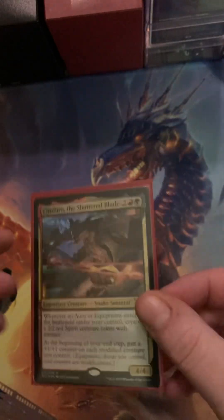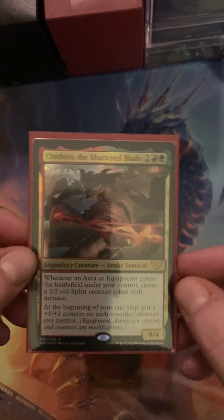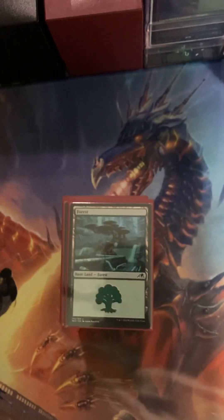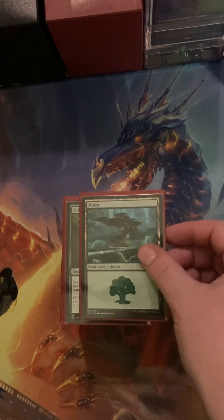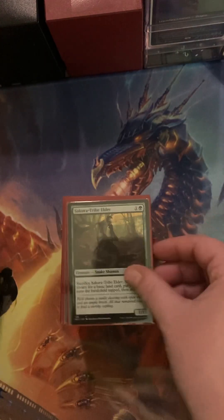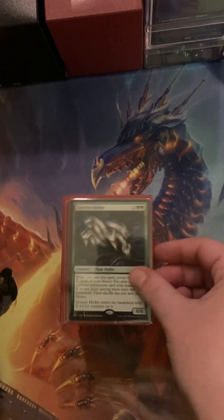Let me stand up. Tishana the Shattered Blade — this isn't like the new one, but this is one of those Neon Dynasty ones. I just really wanted another deck to play with. I have two Commanders. They're all pre-cons. This is mostly a Green Deck. And then this is Hydra.